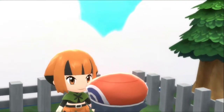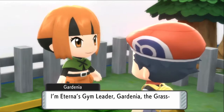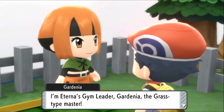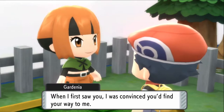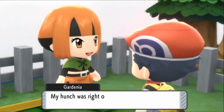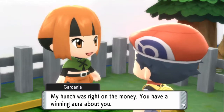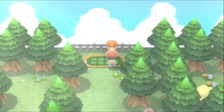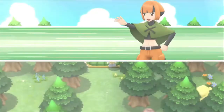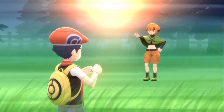Hi! Gardenia says: you kept me waiting. I'm Eterna's gym leader Gardenia, the grass type master. When I first saw you, I was convinced you'd find your way to me — my hunch was right. You have a winning aura about you. I find it funny how they still have their poses from the original games.